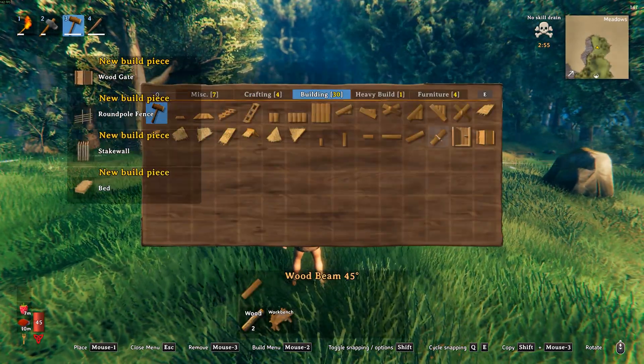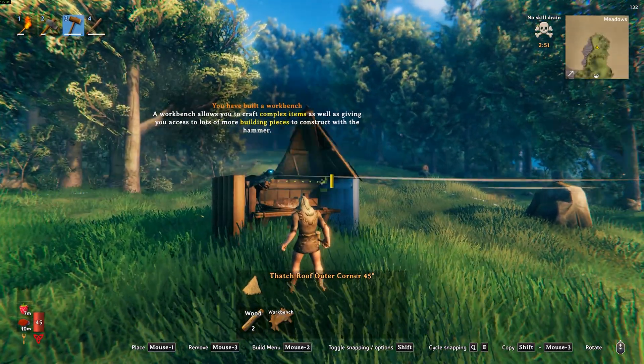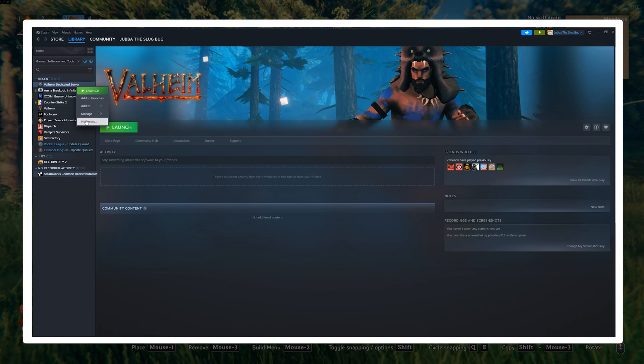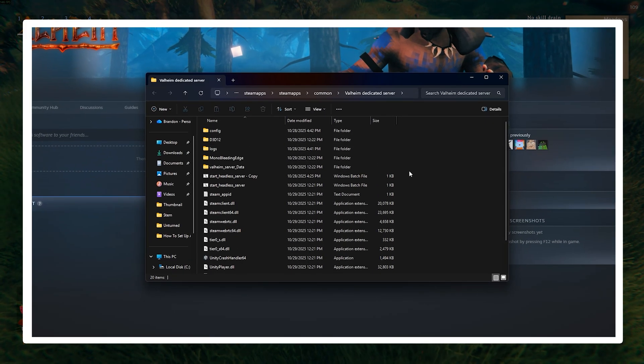Just a side note — you don't need the full Valheim game installed to actually run the server. Next, to find your server folder, right-click Valheim dedicated server in Steam, go to Properties, Installed Files, and then click Browse. This opens the install directory.